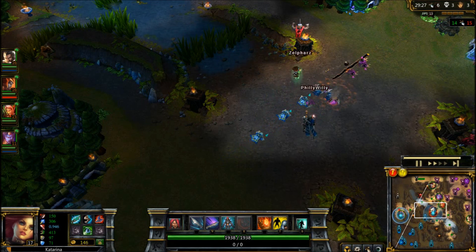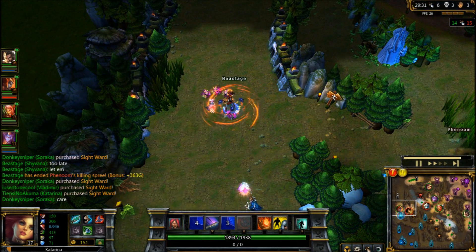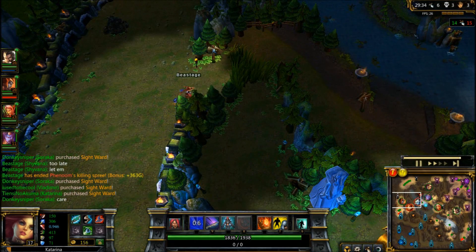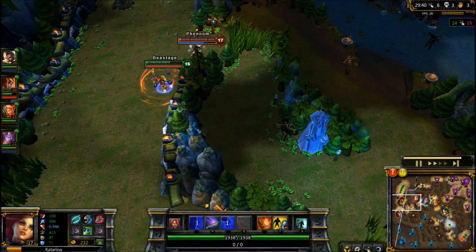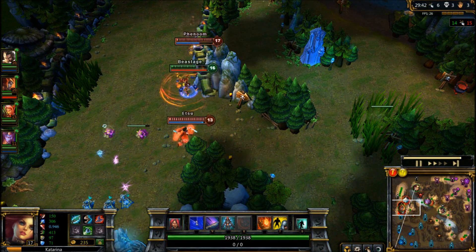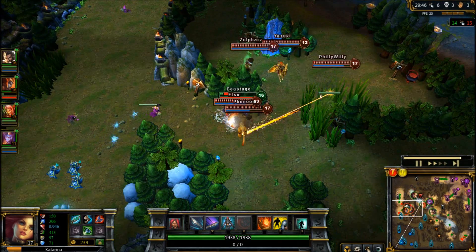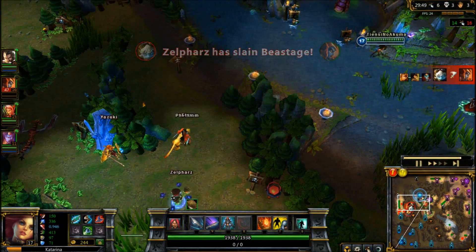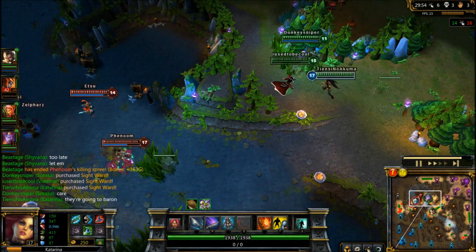Getting out in the easiest fashion possible. Many times, some people feel that strapping on the juke boots and putting on a show is their best choice — no. Take the easiest route out when you are aware of an incoming gank. Shyvana has a movement speed boost and a jump; she could have easily escaped if she simply walked the simplest route. Because Shyvana chose to run into the enemy jungle and stray into a ton of crowd control, she got herself killed and lost the game for her team after the enemy took the opportunity to take Baron and push.